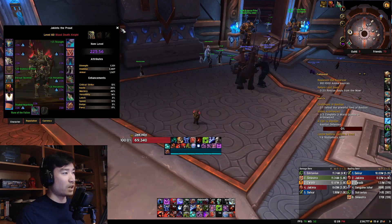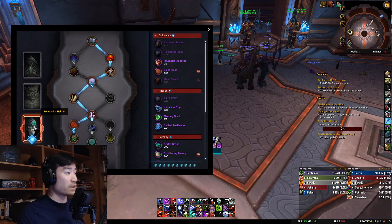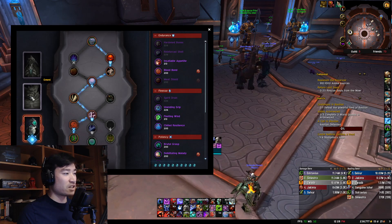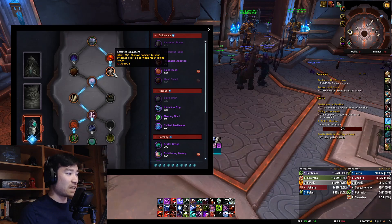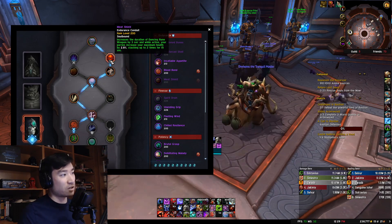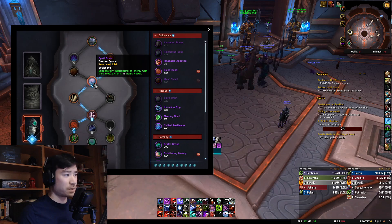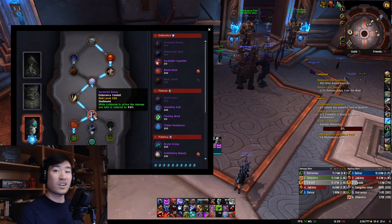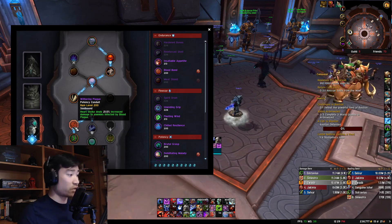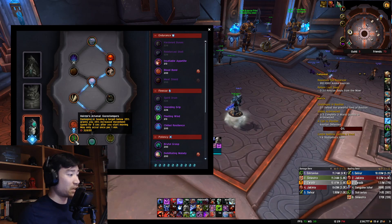That's my talents and my gear. I am running Necrolord, so I have Abomination Limb along with Fleshcraft for my abilities. I'm running Bonesmith Heirmir - I like Bonesmith over Emeni just because of the extra damage output. I go into Serrated Spaulders, which does quite a bit of damage and makes up for a Potency Conduit, allowing me to get an Endurance Conduit as well. Meat Shield is my first go-to Conduit there. For Finesse Conduit, I go Spirit Drain first for the runic power back. Then Endurance Conduit - I like Hardened Bones next, which gives nice damage reduction with Lichborne.